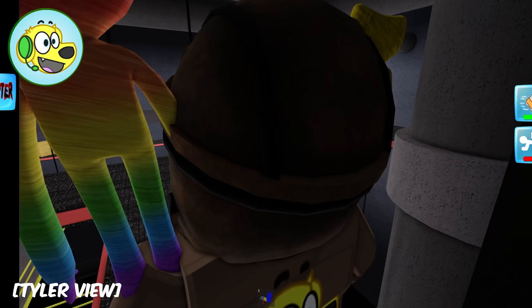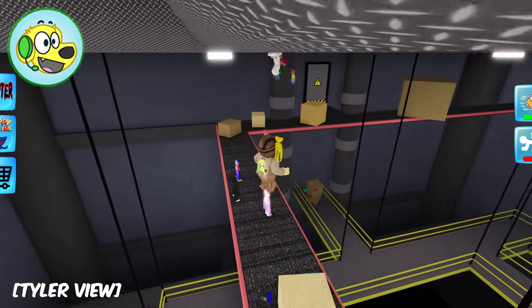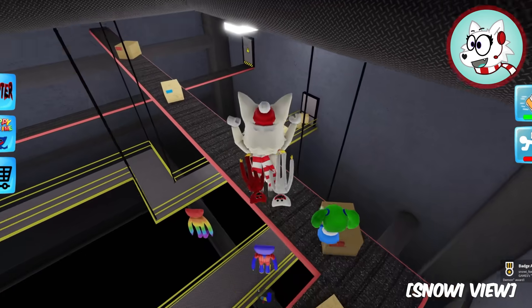Let's teleport! Where are we going? Whoa - this place is crazy! We are inside a whole different area of the Poppy Playtime Factory! There's a Huggy right here - a demon Huggy, but it looks just like the Devil Huggy!